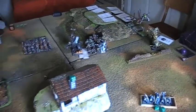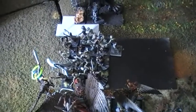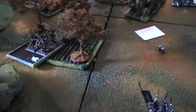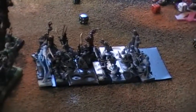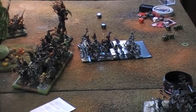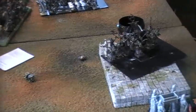Now turn two for the sylvan elves - the kestrels charge these cultists doing about eight wounds. Now round three for the cultists, and they advance up to block the two attacking dryad and tree man units so that the special unit is safe with the magicians.